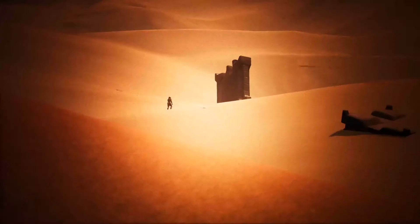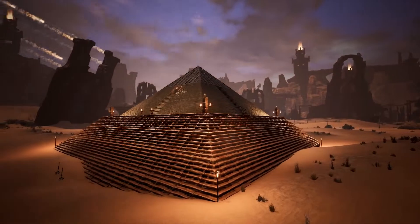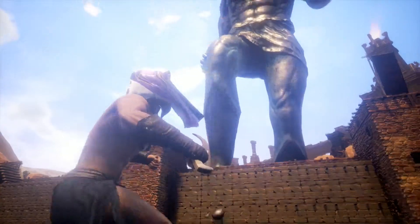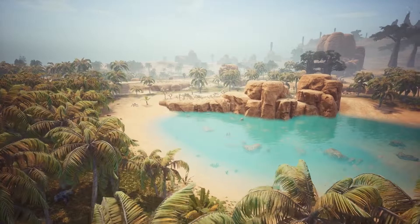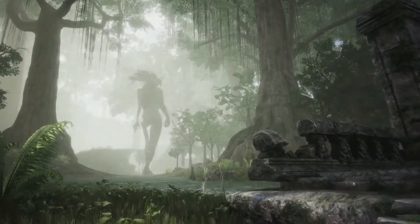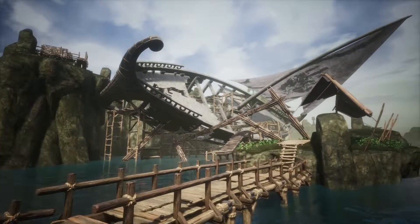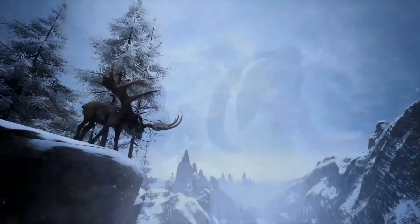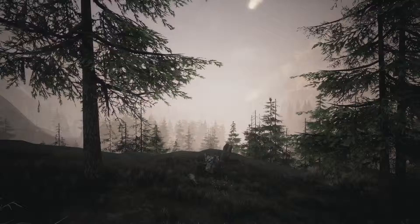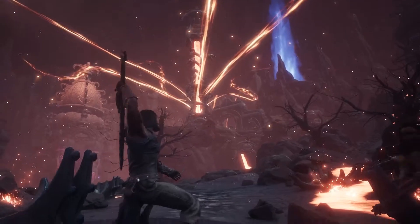In the beginning, there was sand, and in the sand, Conan Exiles left footprints of epic proportions. Though the road through development was long, with huge tracts of land, the exiled lands have more than doubled their original size and is no longer a mere sandbox. The Frozen North update added snowy peaks and fertile highlands, and at launch, the humid swamp and smoldering volcano are introduced.